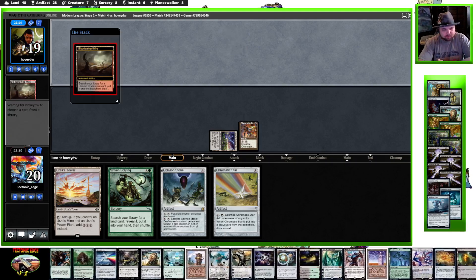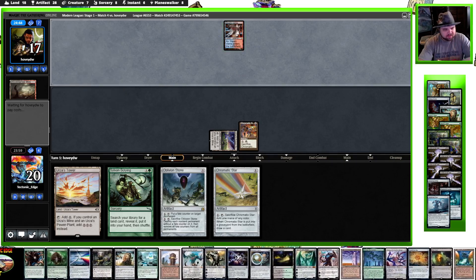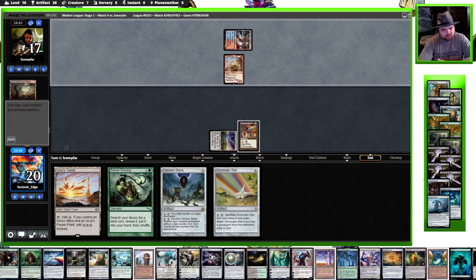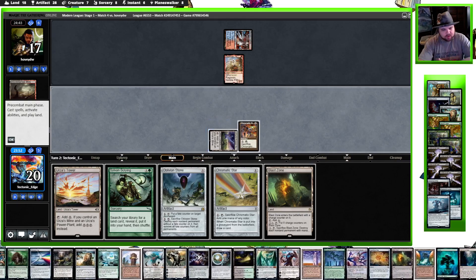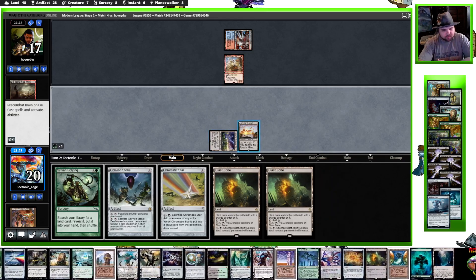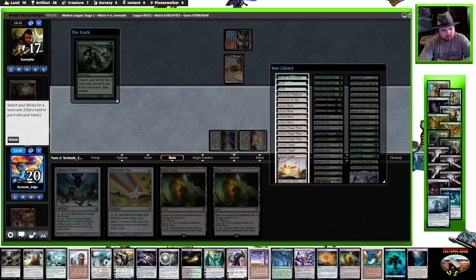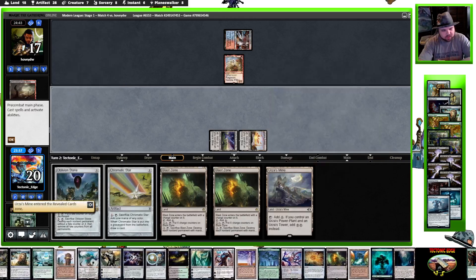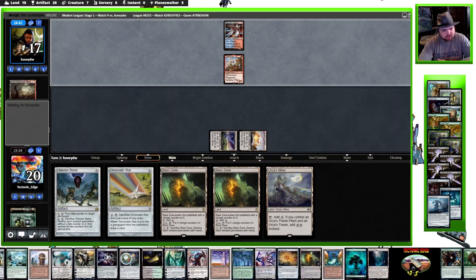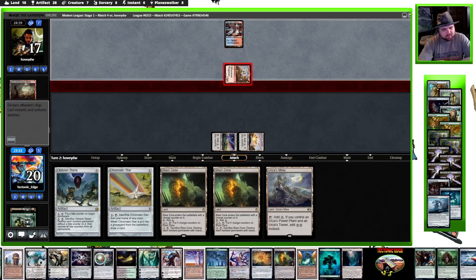Bloodstained Mire — Ragavan, the monkey. There's our best extra land, crack for green and we double up, nice. Get the missing Tron land and pass turn, take a little bit of damage from Ragavan here. This is probably going to be a Death Shadow build, not a hundred percent on that though.